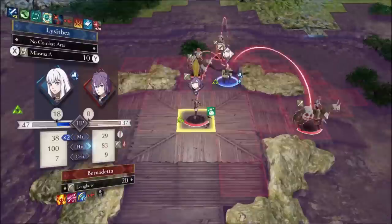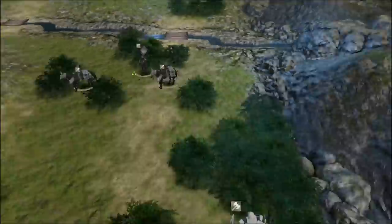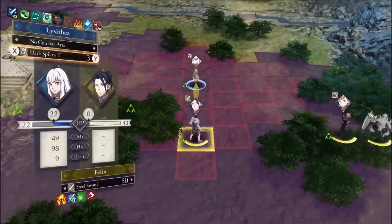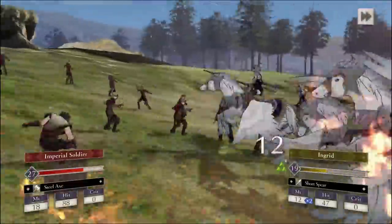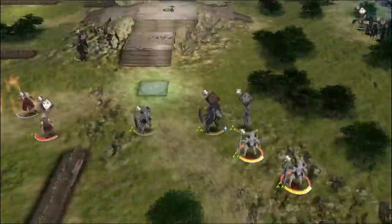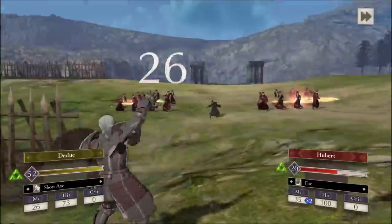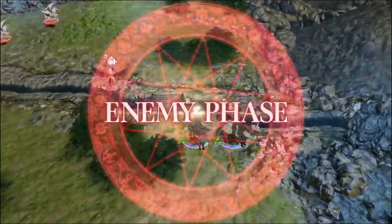As for the Battle of the Eagle and Lion, I decided to show off Lysithea's new powers in full force. She reached level 20 during training so she can become a Dark Flyer, meaning she can fly and use magic. Thank you, Koei Tecmo and Intelligent Systems, for not having that be in the base game like it was in Awakening. In Three Houses they basically said pay up if you want to fly and use magic, but I did buy Cindered Shadows — that's besides the point.